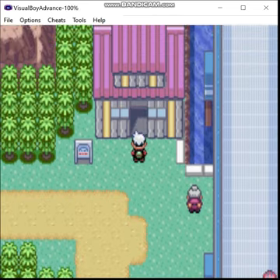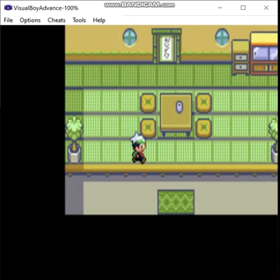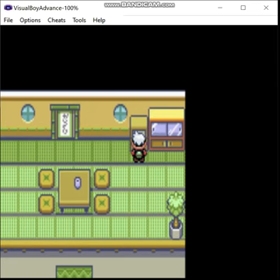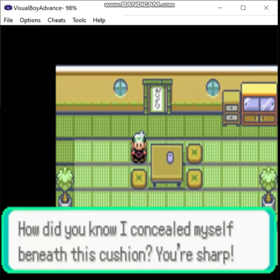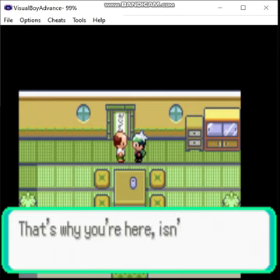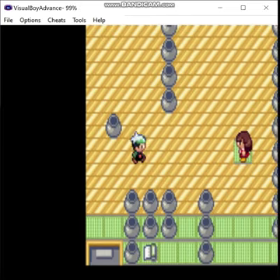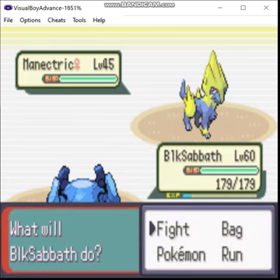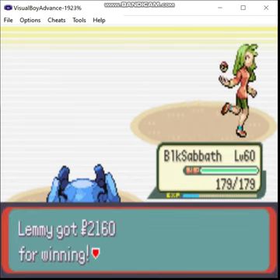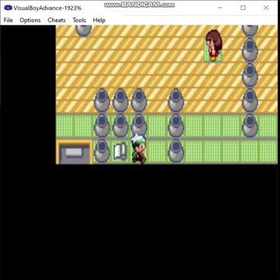I just remembered there's one last challenge at the Trick House. This is an ice puzzle, pretty much. I've left most of my team back at the PC, because I'm using Pickup on some of these Pokémon to try and get more Rare Candies — just to make it a little easier to grind in the Battle Frontier. And that gets us the passcode.